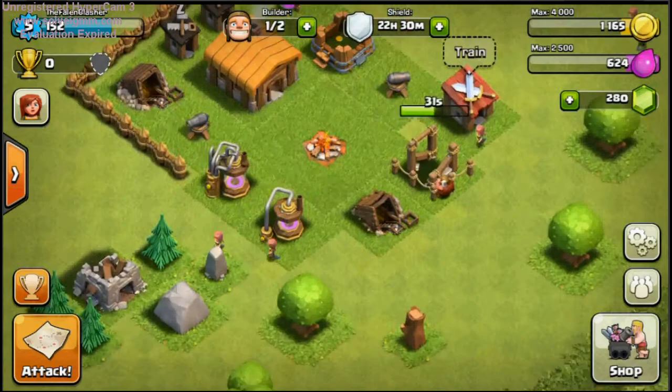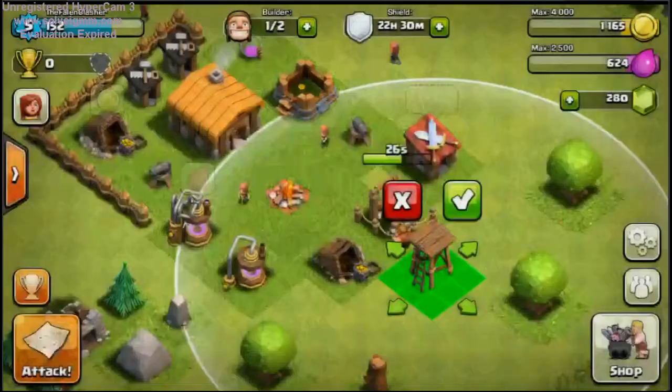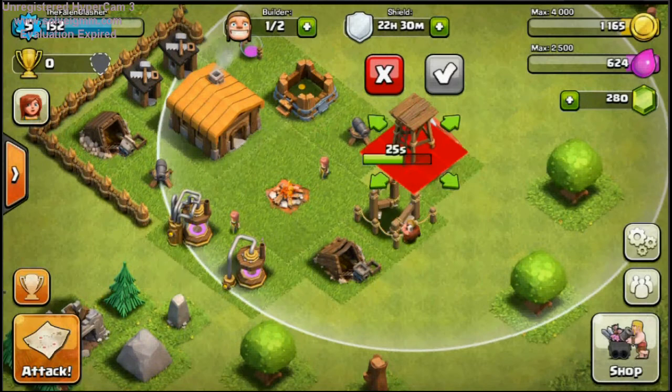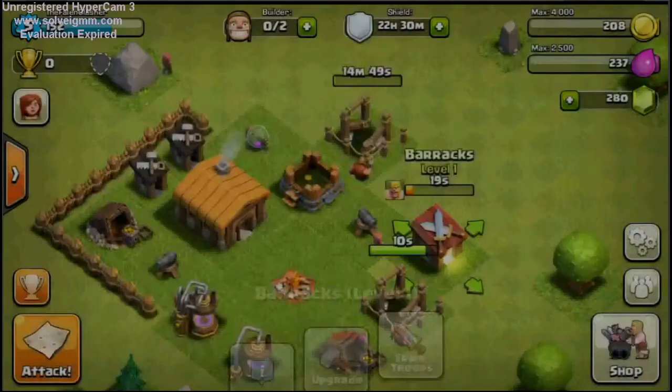Now we're going to build that Archer Tower. This is another key defense because this one actually targets air as well. We'll get to remodeling later, but right now we're just going to work on this. I can't really fast forward like Hugh does, but we don't really need to — it only takes six minutes.